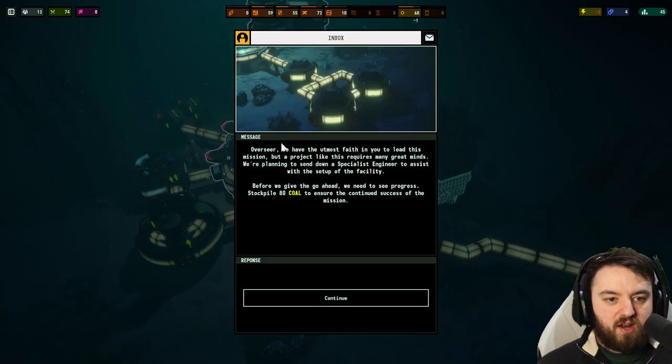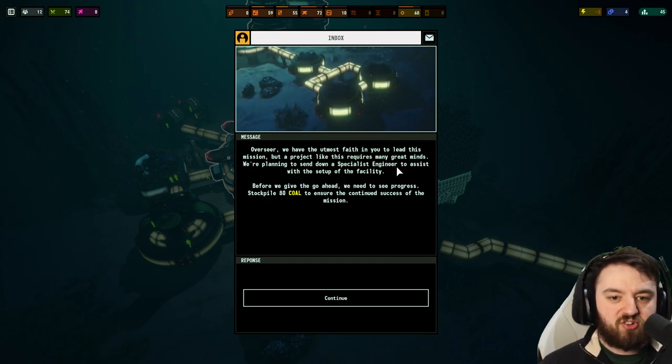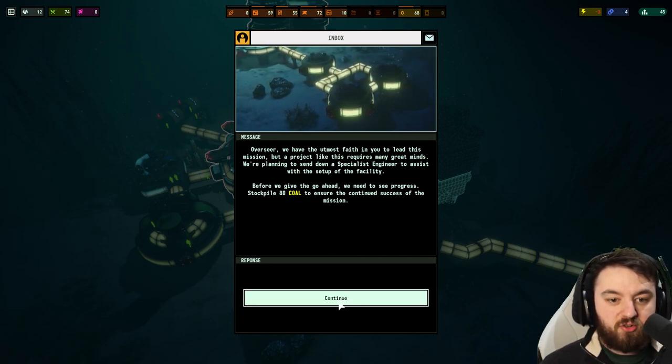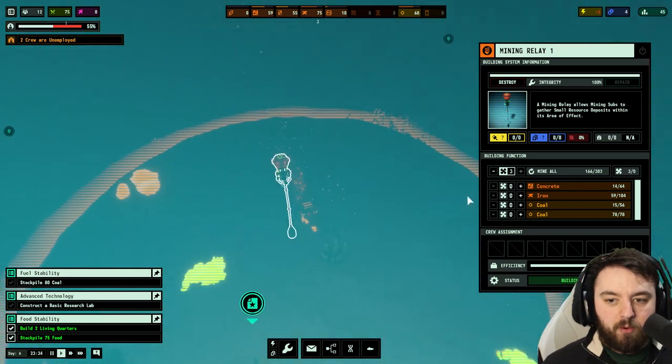Now it does provide really low air quality, and again if we swap over to the oxygen lens, the air quality is dropping but it isn't too low just yet. They're constructing the lab. We have the utmost faith in you to lead this mission, but a project like this requires many great minds. We're planning to send down a specialist engineer to help set up the facility.